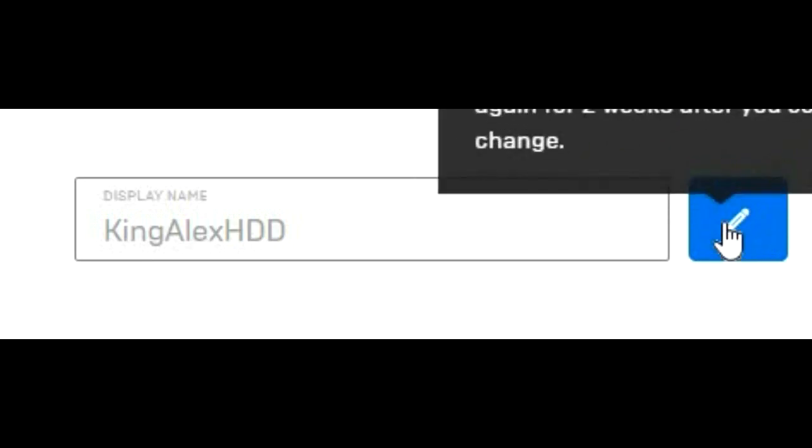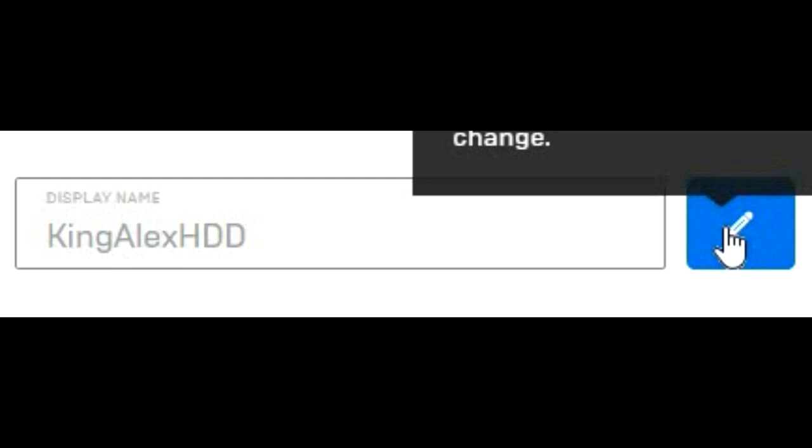Go to General and you will see your Display Name right there. Click on the little pencil icon next to it. It does give you multiple warnings, so make sure you read this. It says: please know, if you change your Epic Games display name, you cannot change it again for two weeks after you confirm the change.